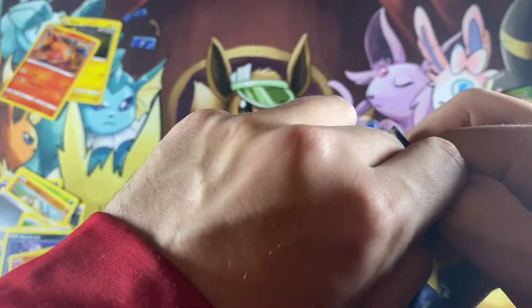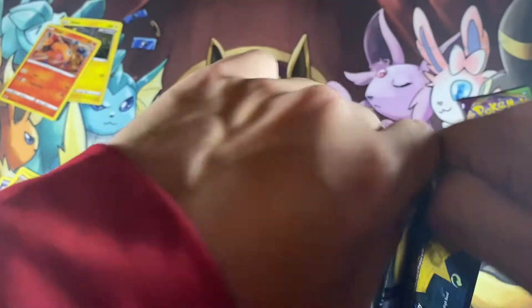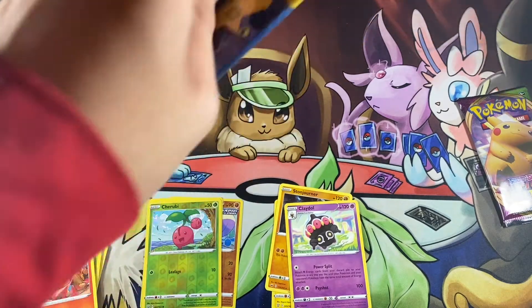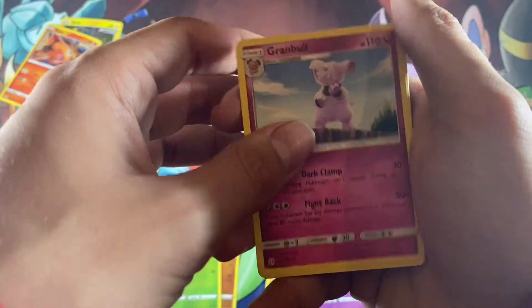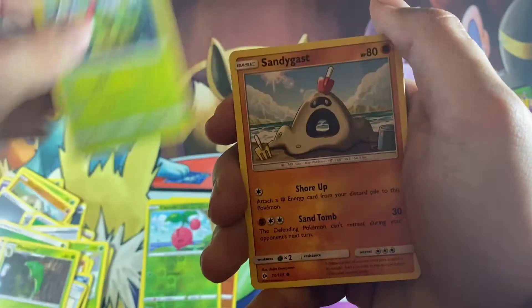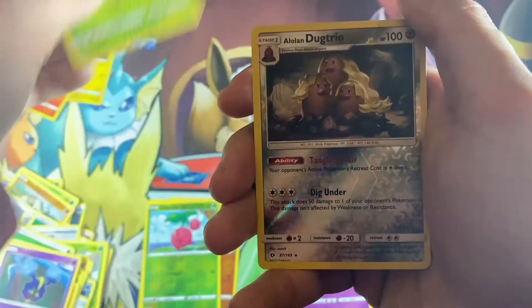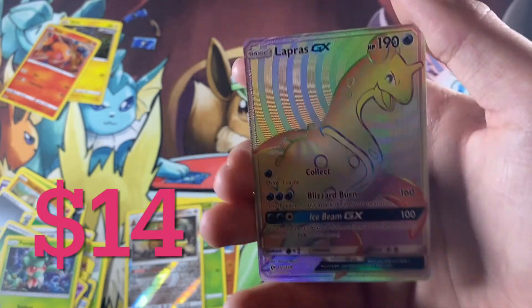Come on, can we get a hit? At least one. I get we're on a hot streak with shining fates but that doesn't mean we can't stop with hits in general, with everything else. I hope. Grass type energy, Grambo, Pokemon Catcher, Metapod, Caterpie, Sandygast, Roggenrola, Cosmog, Fomantis, reverse holo Alon Dub Trio — we got Lapras GX! Wow!